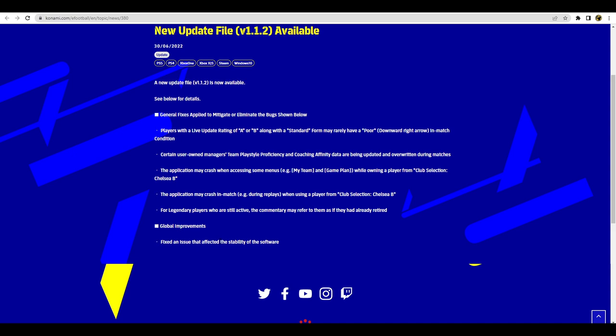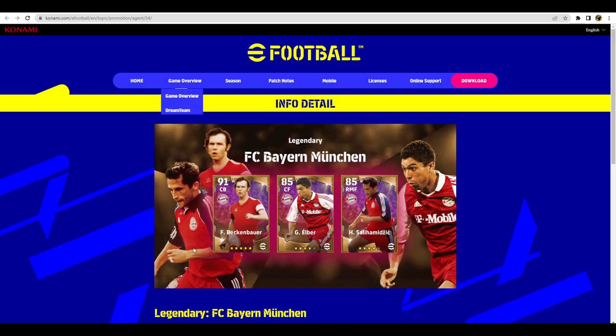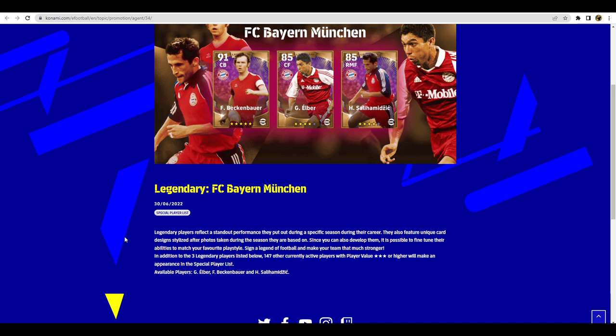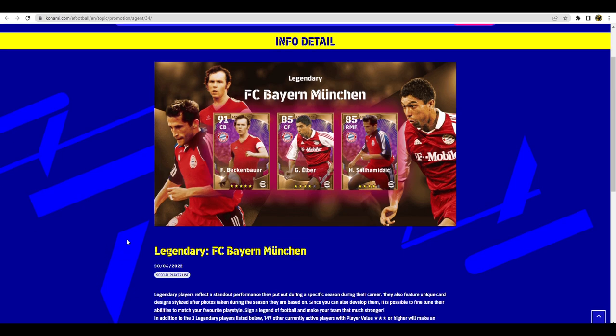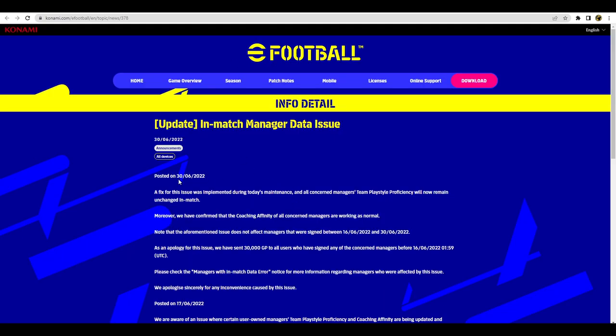Next up we have the new legends this week, which are the Bayern Munich legends: Beckenbauer, Elbert, and Salihamidžić. Beckenbauer is probably going to be one of the best legends in the game — an absolute unit, no doubt about that. The other two aren't likely to change the dial too much, but Beckenbauer is unbelievable as a DMF or CB.